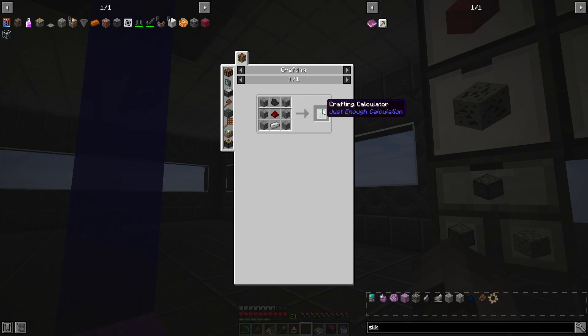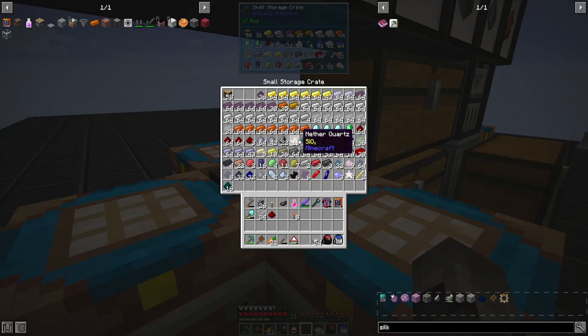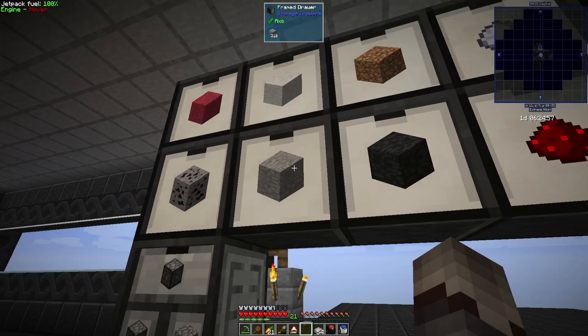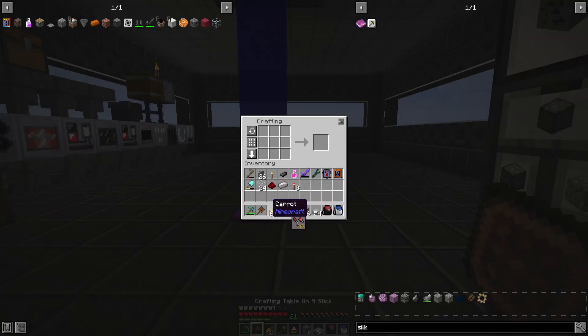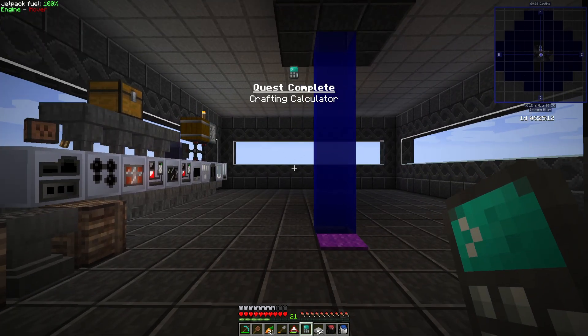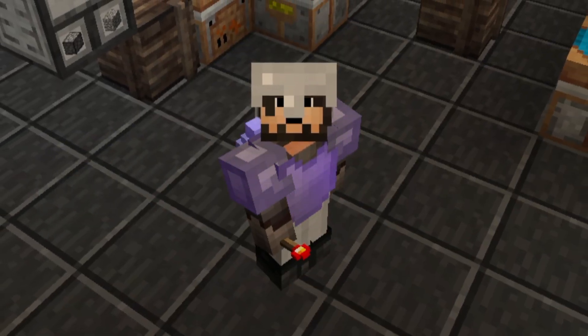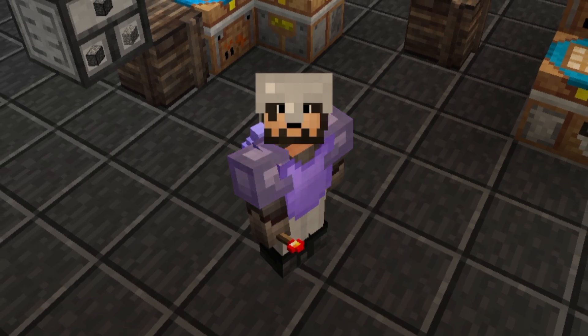We're going to start off with a very small but useful item called a crafting calculator. It's a very simple recipe — just takes a unit of black dye, one redstone dust, one iron ingot, and six stone. I'm not going to go very deep into how to use these as I have my own method, but it's a neat and convenient way to get calculations for large batch crafting. That more or less completes the getting started quest tab.